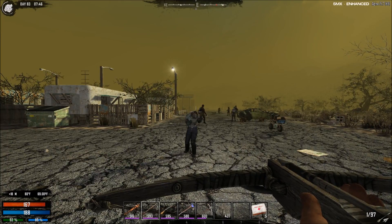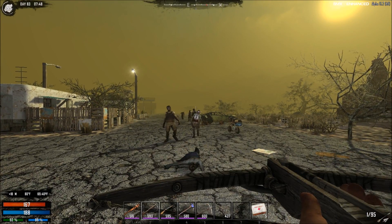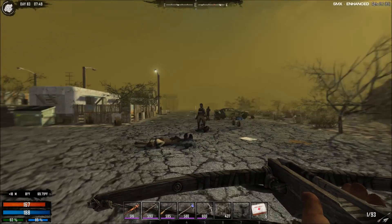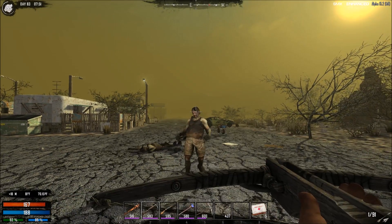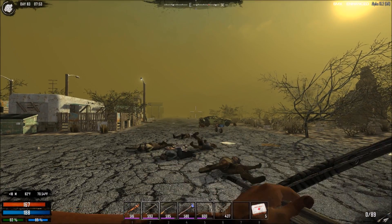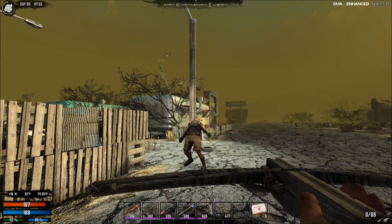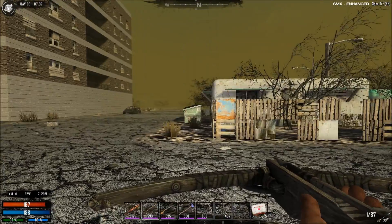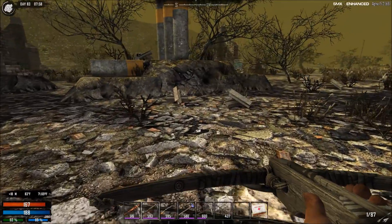Let's switch to the crossbow. Take Twitchy out. Hey fatso, come here. Got her. Got him. Missed him - why did I miss him? Missed him again. That took several of them down. Headshot! Boom, put him down. I have never looted the top of one of these, so I want to check it out. I just want to make sure I didn't get attacked by a dog while I'm doing this.